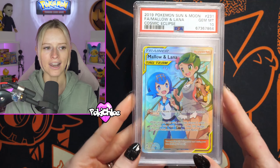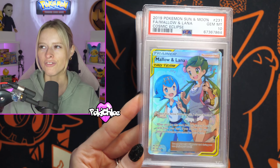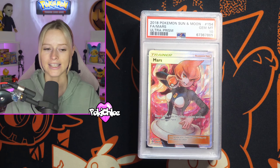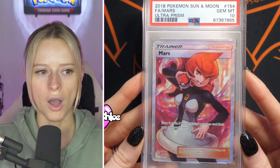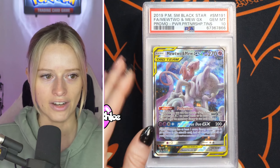Lots of full art trainers here. Mallow and Lana, PSA 10 from Cosmic Eclipse. I feel like the full art trainers are not the easiest cards to pull from Cosmic, so nice to see those coming back in 10s. We have then got the full art Mars — this is from Ultra Prism in a PSA 10. That sun and moon texture looking very nice.